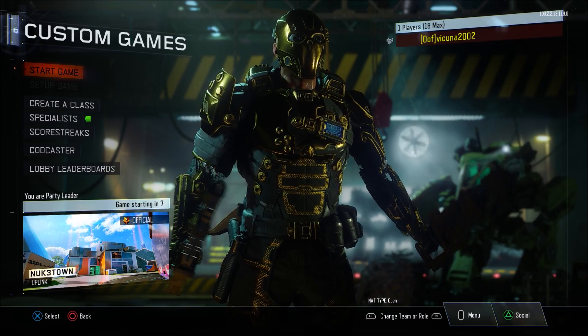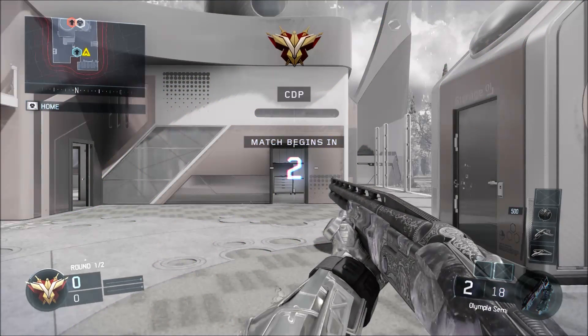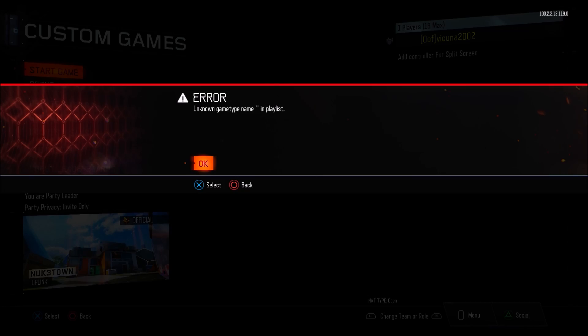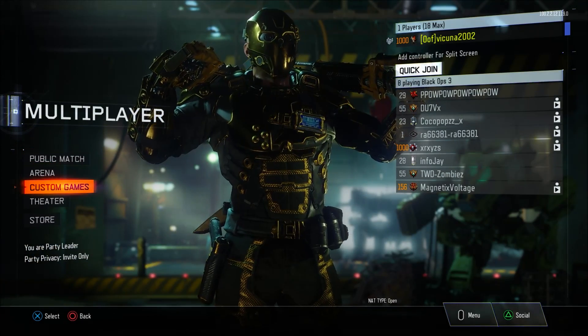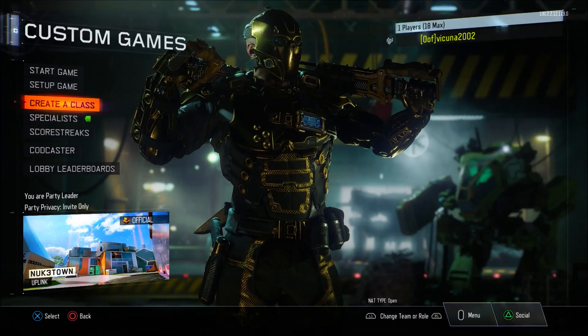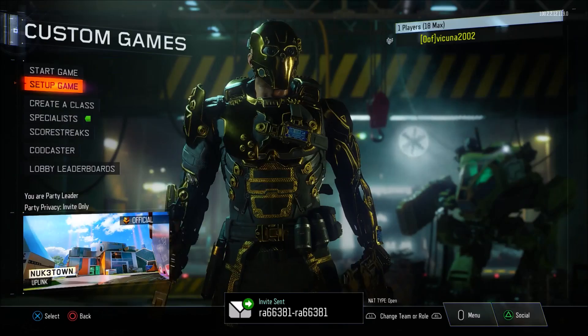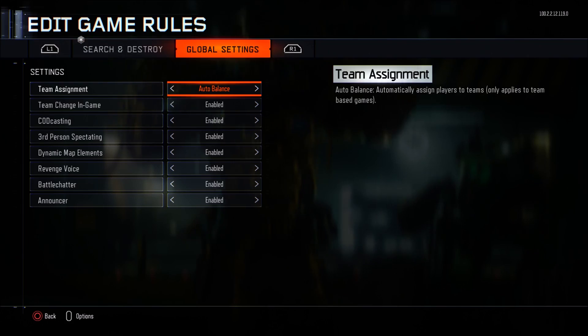Just start up the game and let everything load in. Once you load into the game, it should crash at about one second before the match actually begins if done correctly, and it should bring you back into custom games. Once you load back in, it should show an alert saying something happened with the lobby. Accept that, back out of the custom games lobby, and then do the exact same thing again — time it so that as soon as you join your friend, you click on custom games the second you join him.